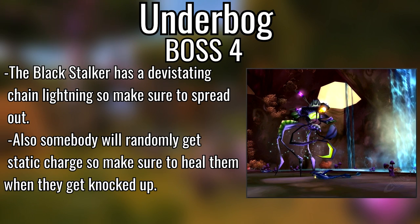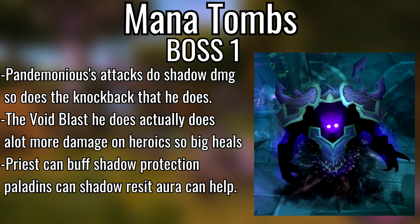Moving over to Auchindoun — first dungeon is Mana Tombs. General knowledge: the Ethereal Darkcasters have a Mana Burn so be wary of that. The Ethereal Terrors fear, so make sure you Fear Ward your tank and keep Tremor Totem down. If you don't have either, try to clear the room or single-target them down so you don't have to deal with the fear.